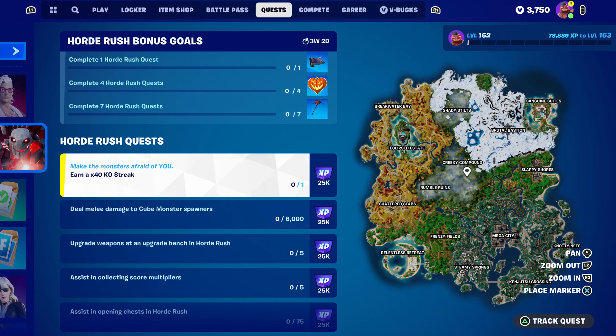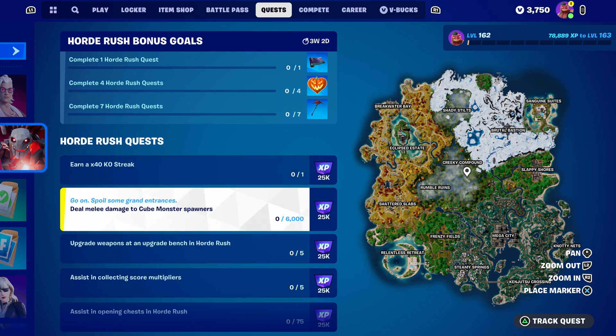One of the quests is to earn an x40 KO streak, which is really tough. You cannot stop — you have to keep taking damage and eliminating players. It will pop up on the top left side. If you stop shooting at the enemy, the 40 KO counter will reset, so you have to keep eliminating 40 enemies without stopping. Tip: if you have a machine gun, keep shooting but don't hold the trigger fully — let go a little bit and keep going.